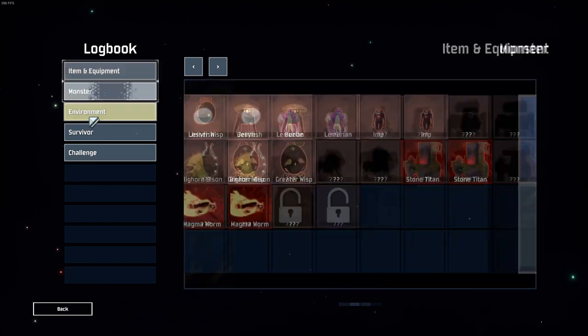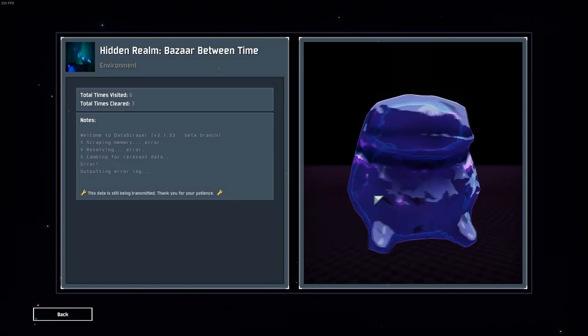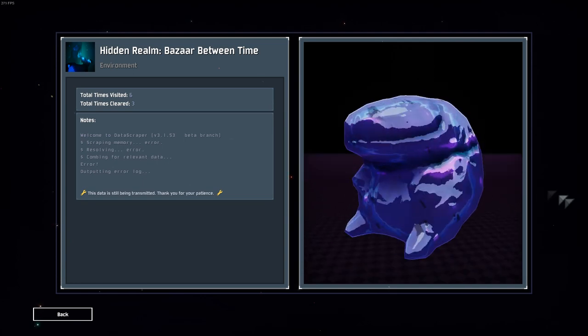Finally, once you've actually gotten the log, you can now exit back to the main menu, or you can complete the run — it's up to you. But now that you have the log, you can go into your logbook and you can now see the Environmental Log for the Bazaar Between Time.